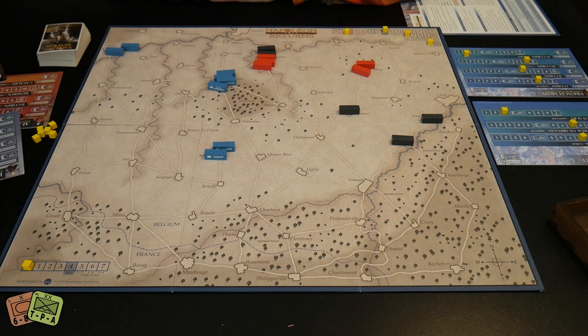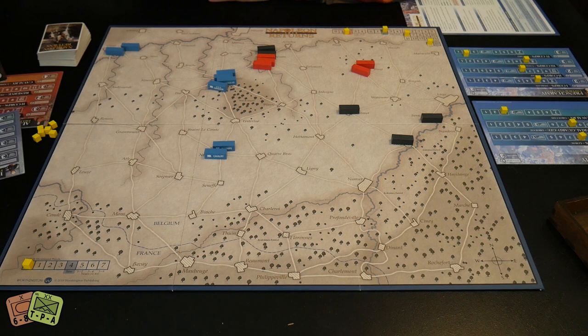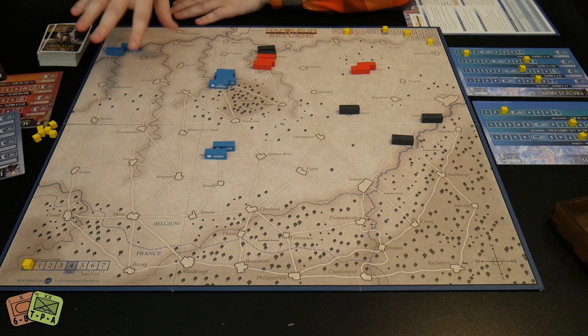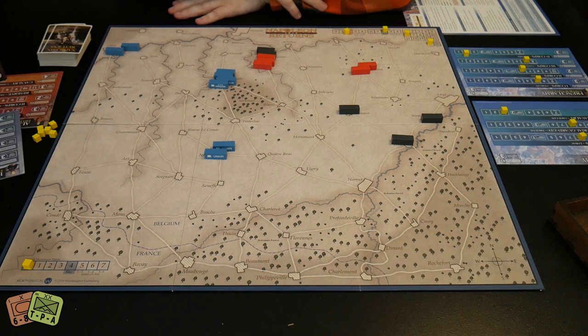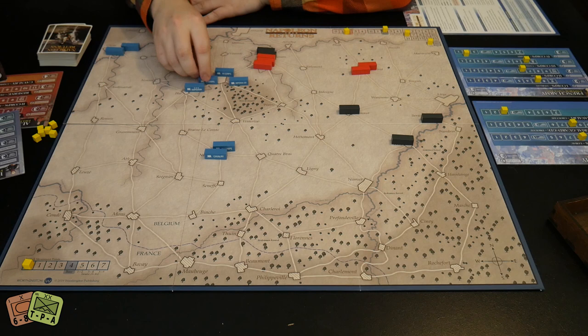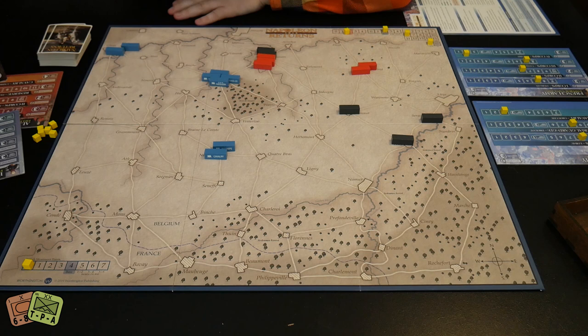Now here's a look at the map and components, which I really liked. The map has a nice aesthetic — it's background to the game. The units are wooden blocks: blue for French, red for allied forces, and black-gray for Prussians. On the backs of the French ones they have the name of the corps, and one of them is Napoleon. There's an element of hidden block movement — you can't see your opponent's unit identities.